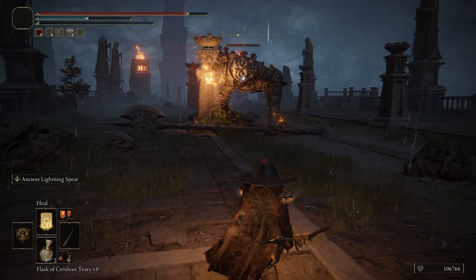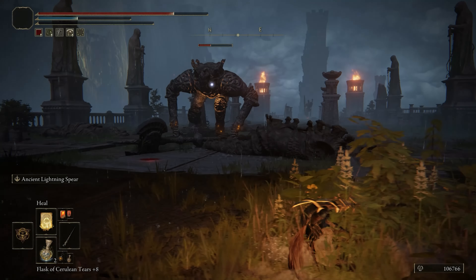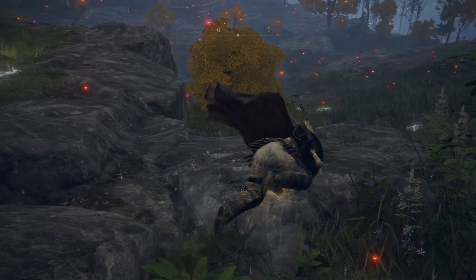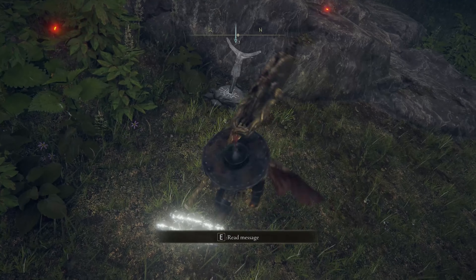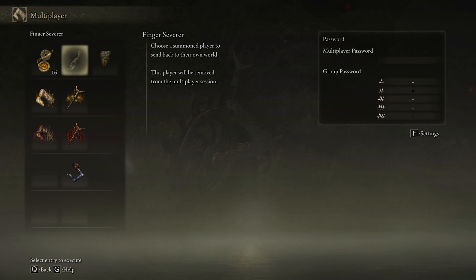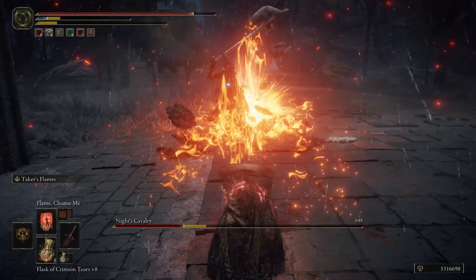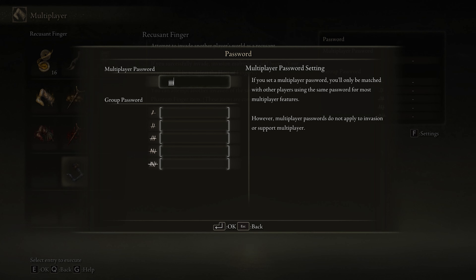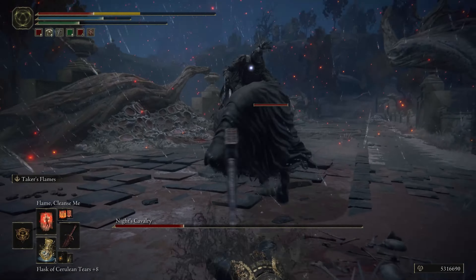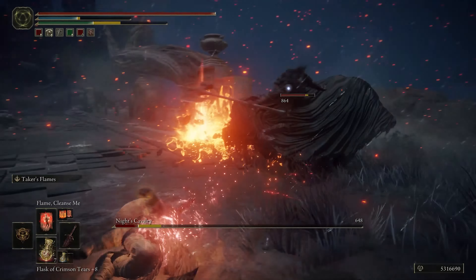With that being said, the first thing to know is this game will challenge you, so you might want to go at it with a friend or two. If no one wants to face this challenge with you, that's okay, don't worry. There are a few players you can team up with via summoning. Basically, you're able to use this item, the Furlcalling Finger Remedy, that you can craft or buy from stores to bring other players into your world. If you want to bring friends only, you're going to need to put a password on. In order for either one of you to go into each other's games, you're going to need to put down the Tarnished Furled Finger — don't worry about looking for this one, you will automatically get it.